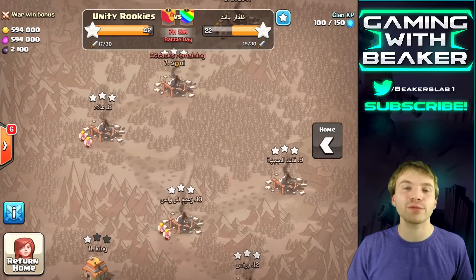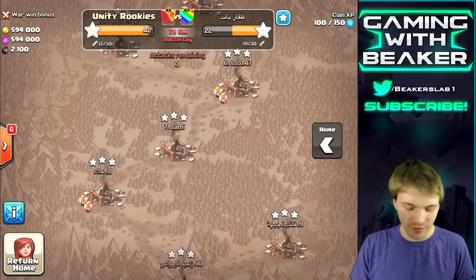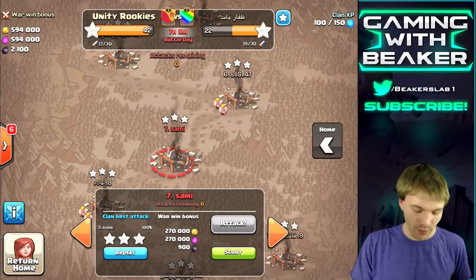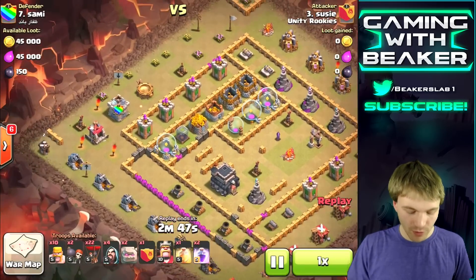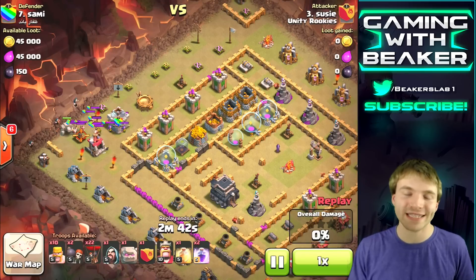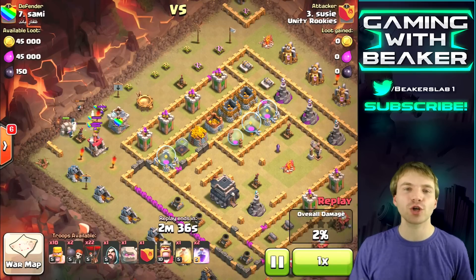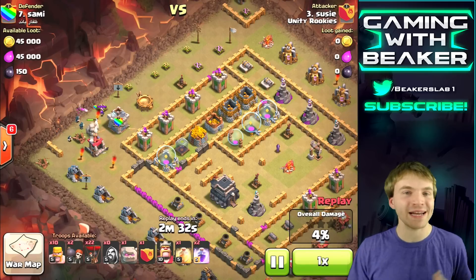First I want to show you this war right here — it was not an interesting war at all. These guys were very low level, very premature underdeveloped bases, so they were very easy to three-star. But what I want to show you is this interesting attack. Someone brought this up in the comments: go loon at townhall 8, just like go lava loon at townhall 9 and 10, except we don't have lava hounds so we're just going to use golems and balloons with a few wizards.